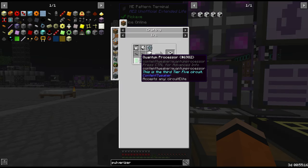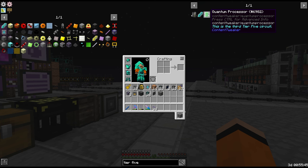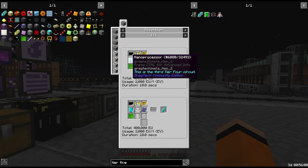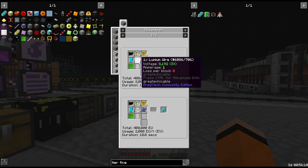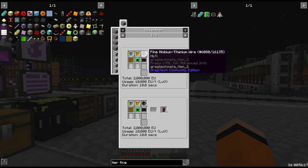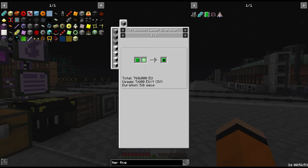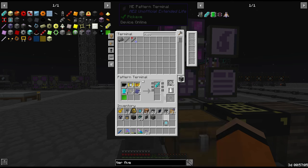The robot arms take tier 5 circuits, so we have a decision: nanoprocessor arrays or quantum processors? Both are tier 5. Nanoprocessor arrays take 4 nanoprocessors (tier 4), plus some lumium wire. The crystal circuit option would require niobium titanium, crystal CPUs needing helium, and also HSSG — which we haven't made yet. That may have answered our question: we may just be going for the nanoprocessor arrays, which means even more tungsten steel. I hope we'll have enough.